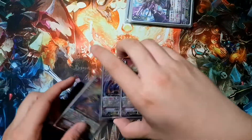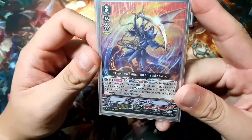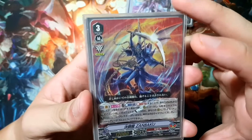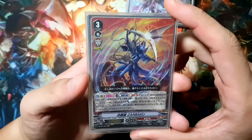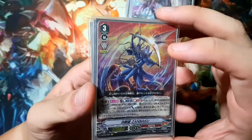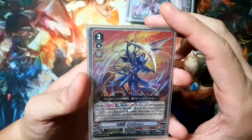The game changing card: Dueling Dragon Zanbaku. His first skill is on Vanguard, only once per turn — counterblast one, soulblast one. Call from your deck a left or right arrester, and then this unit gets plus 5000 power. And if you have a left arrester and a right arrester on the rearguard, and you also have Zanbaku as your Vanguard, then for the next turn, your opponent cannot ride a Grade 3 from a Grade 3, which means if they are on Grade 3, they cannot ride another Grade 3.